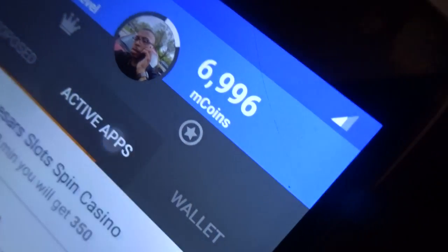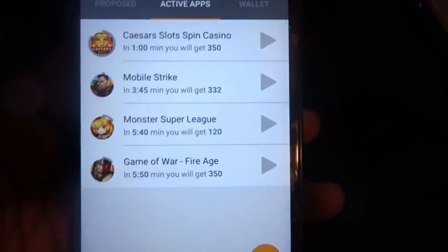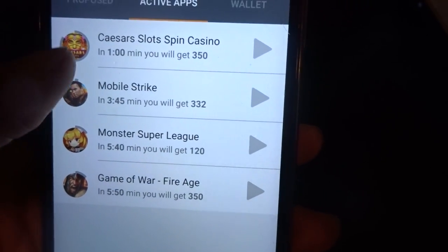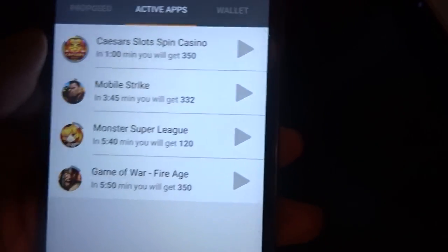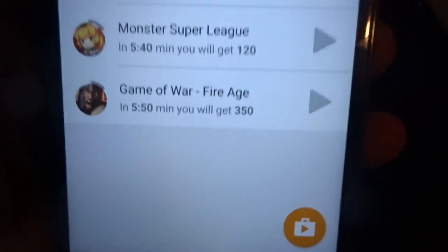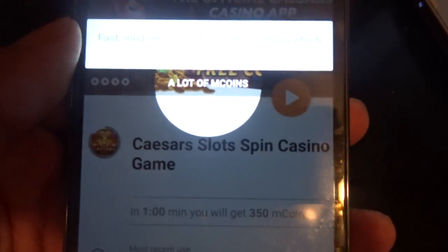Right here where it says active apps, these are all the applications I got downloaded that will help me earn points. Right now as you can see I can do the slot machine game and I can earn 350 points in one minute, and then all the others are three minutes and anywhere between 100 to 300 points. Let's go ahead and open up this game.